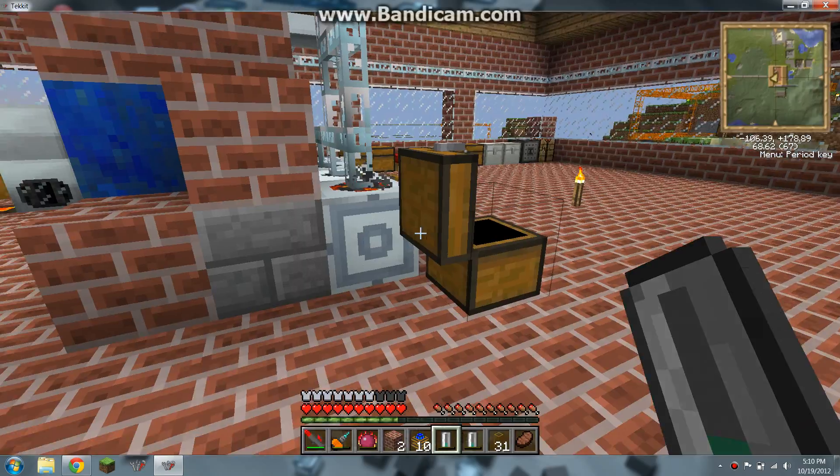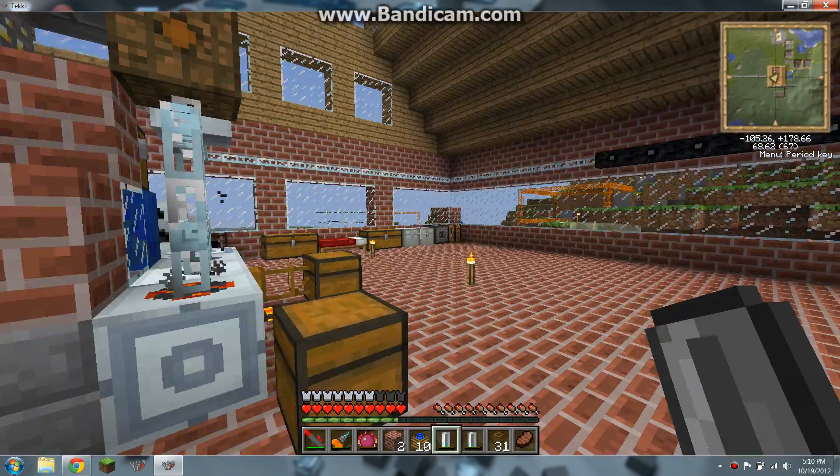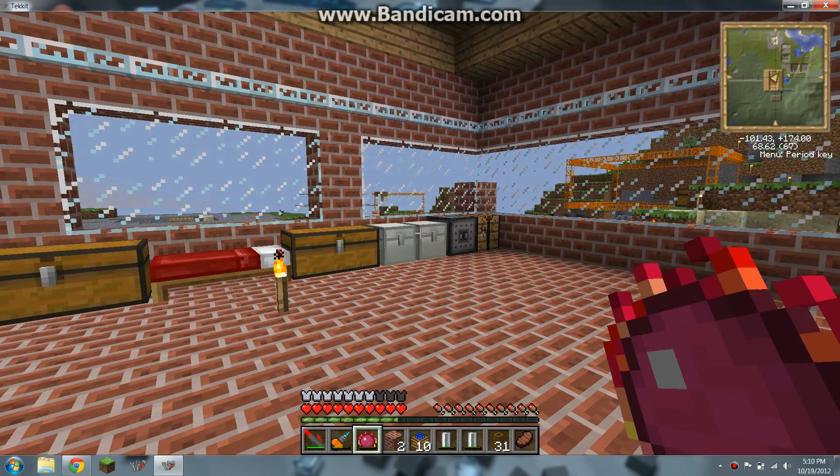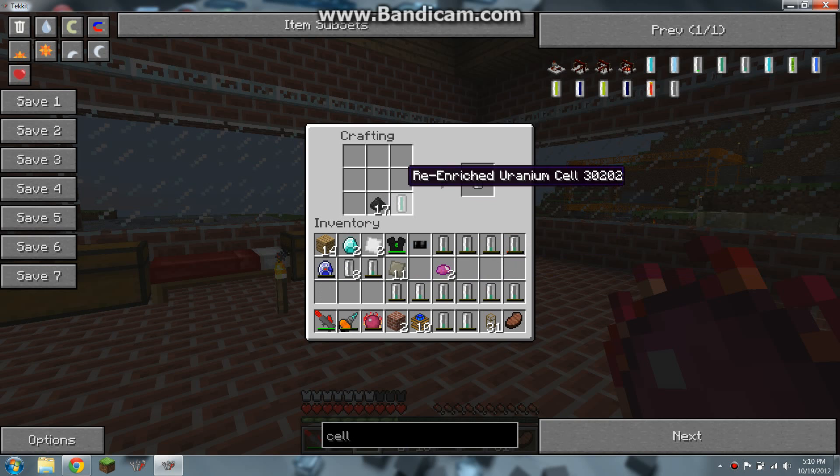So let's go back to the macerator, take the coal dust, go to the crafting table, and you've got your uranium and uranium cell. Put the coal dust down and you get a uranium cell.